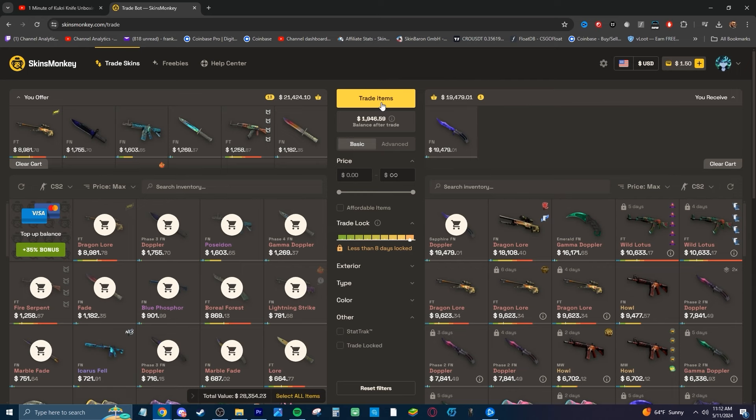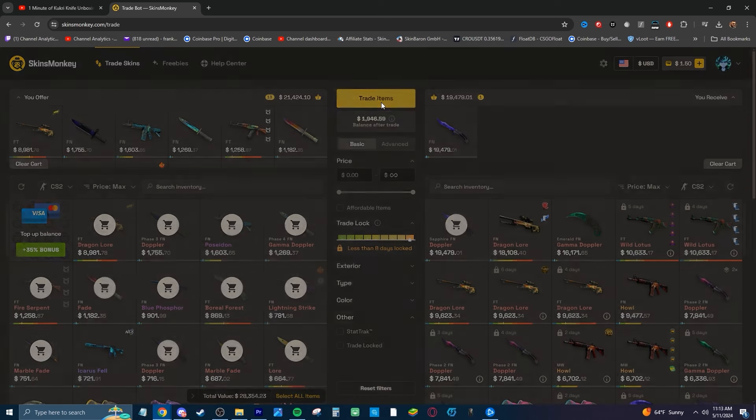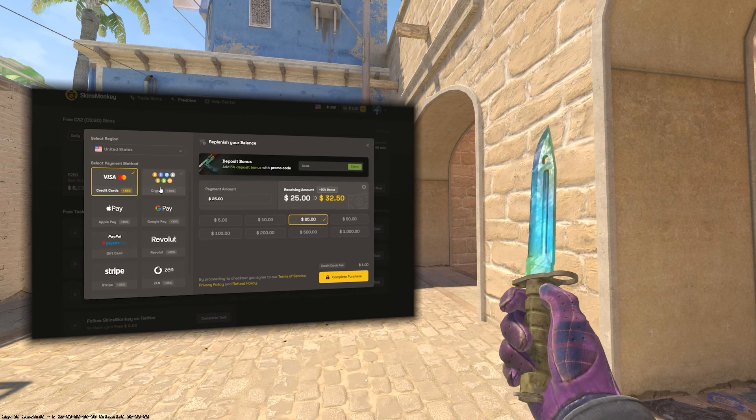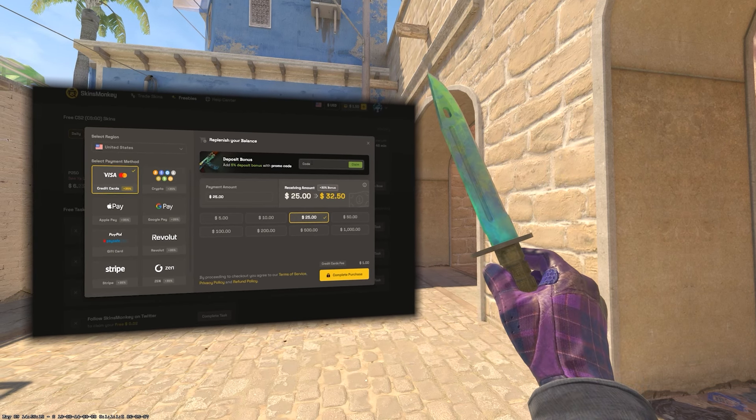So yeah, as always, there's a free $5 bonus along with a 35% deposit bonus on Skins Monkey — be sure to check them out, link at the top of the description. See you guys in the next one, peace.